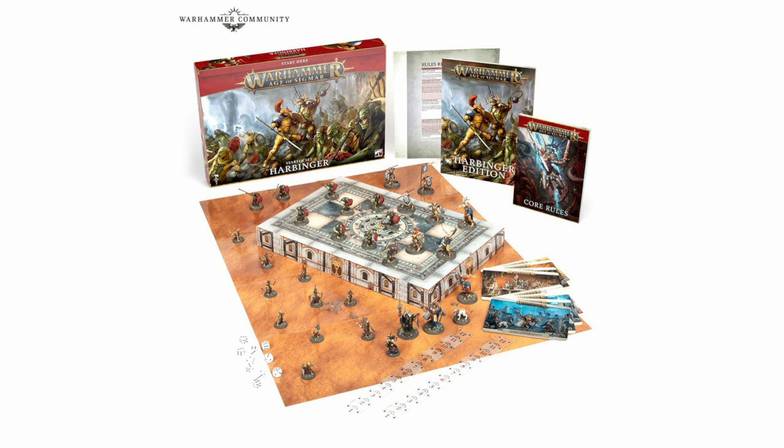Combine these two sets and you have two Skirmish-sized forces with some interesting characters. Of course, the Harbinger set also includes dice, measuring sticks, unit cards, core rules, manual, card mat, and a box that doubles as terrain.